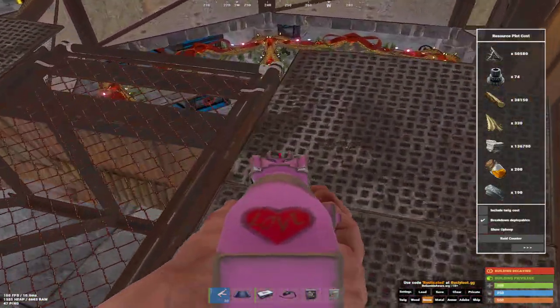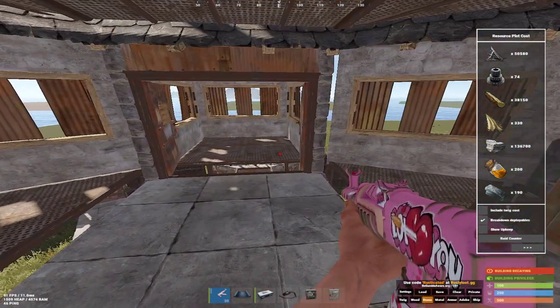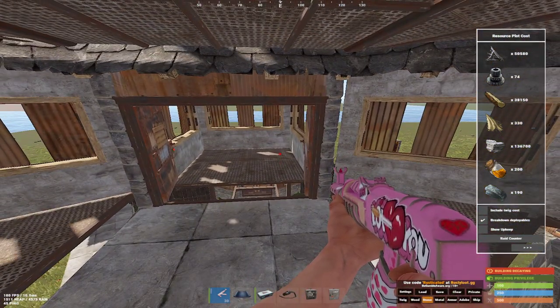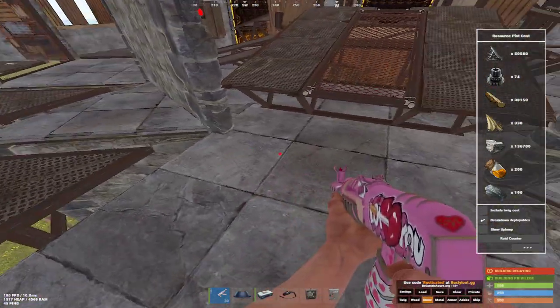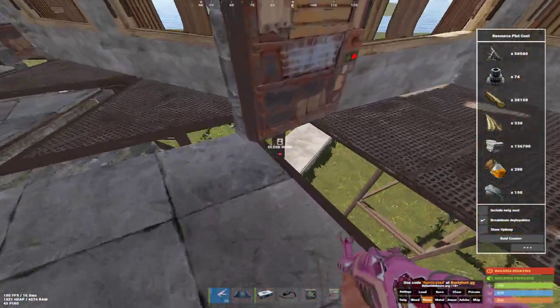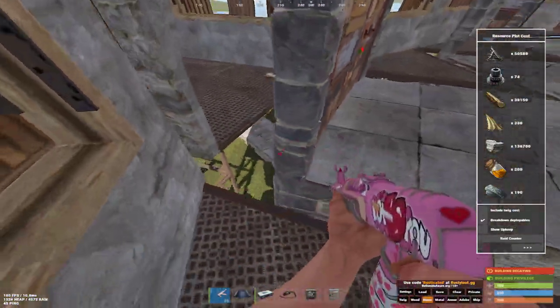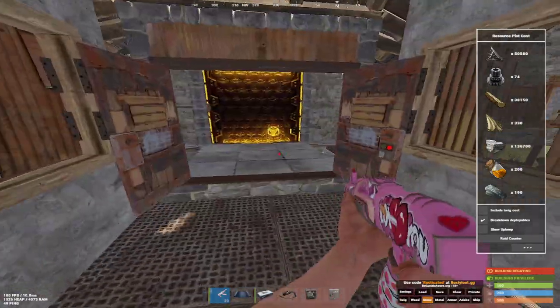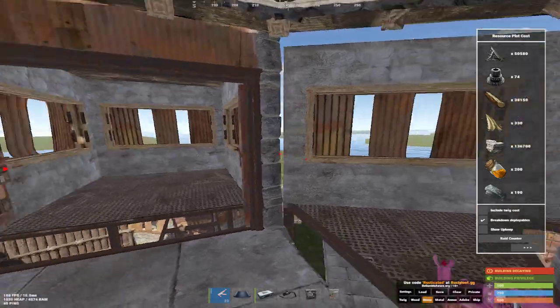That floor down there is supposed to be sheet metal so you don't get absolutely wrecked. On to the peaks — oh my God, are we seeing these peaks? There is not a single spot of this compound you can't see. Look at these doors. You must be crazy to think these peaks are bad. There's the jump up to roof — we'll get to that. Here's a full 360 of the peaks.